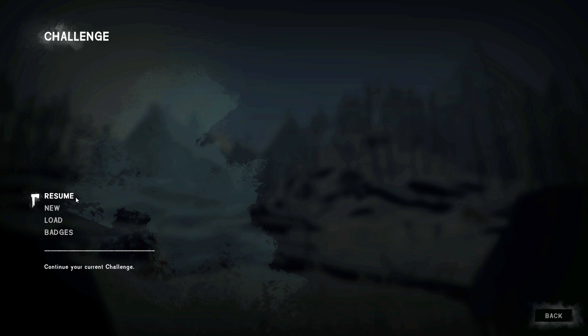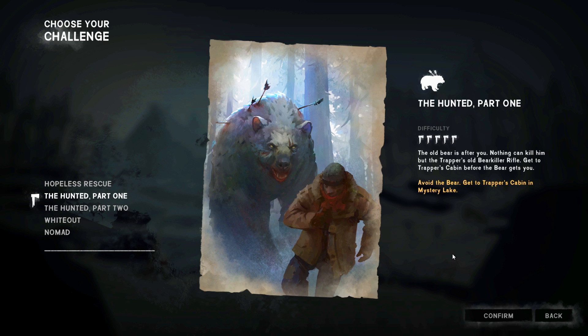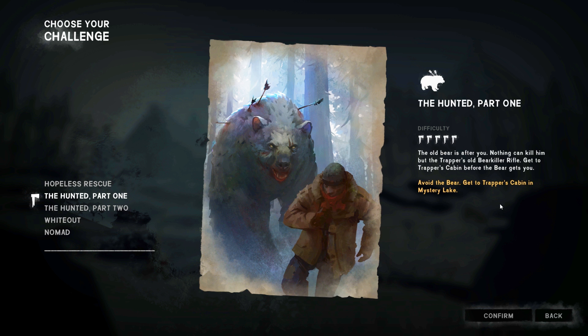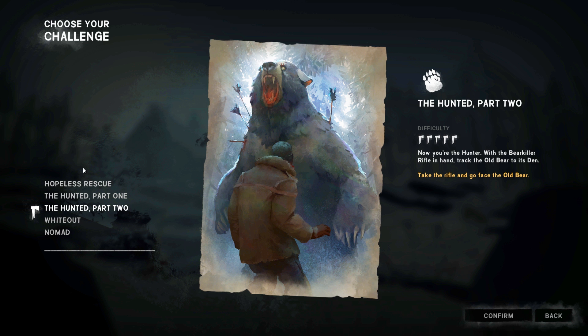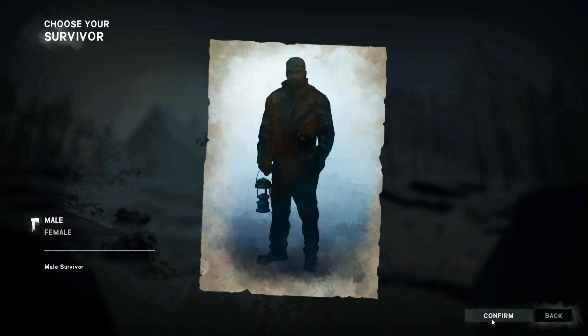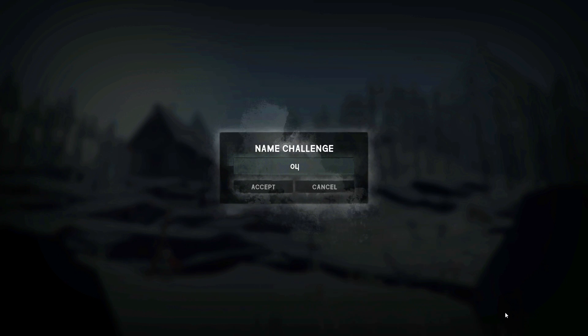My favorite way to play the game is the challenges, and we are going to start a new challenge. In Season 1 and Season 2 I did the Hopeless Rescue — failed once and succeeded. That's a 4 out of 5 difficulty. This season we are doing the Hunted Part 1 and the Hunted Part 2 — that's 5 out of 5. I think they teased a Hunted Part 3 at some point, but I don't know if that's ever coming. Hunted Part 1: the old bear is after you. Nothing can kill him but the Trapper's old bear killer rifle. Get to the Trapper's Cabin before the bear gets to you. This challenge is called Old Bear.